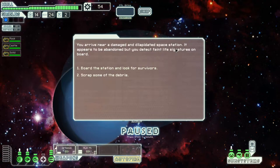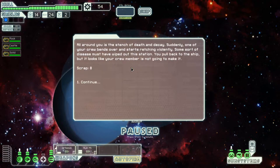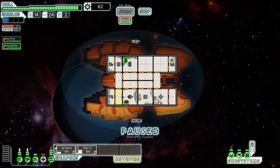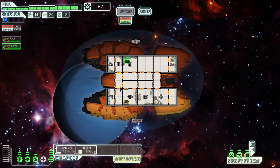We arrive near a damaged space station with faint life signs on board. Suddenly one of my crew bends over and starts retching violently — some sort of disease wiped out the station. We pull back to the ship, but a crew member was infected. I just lost Solid — and that was my pilot too. Oh no, we just lost my pilot.